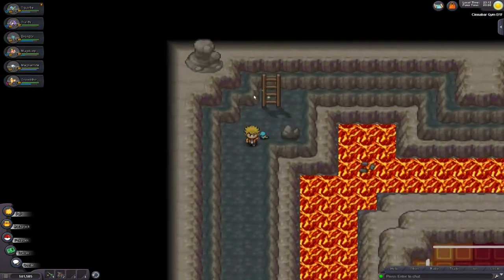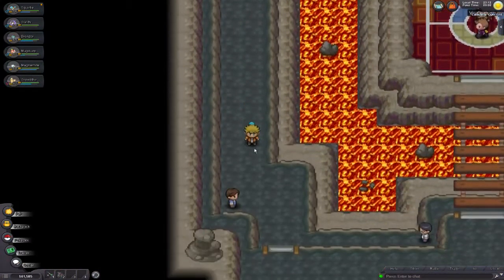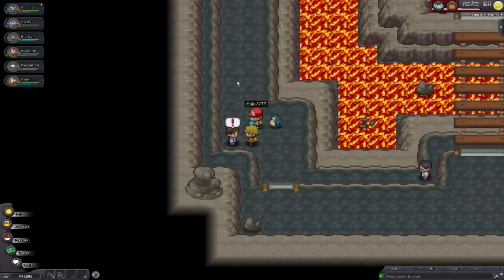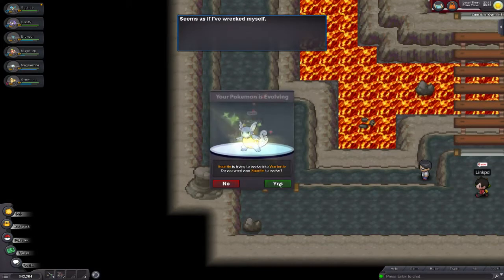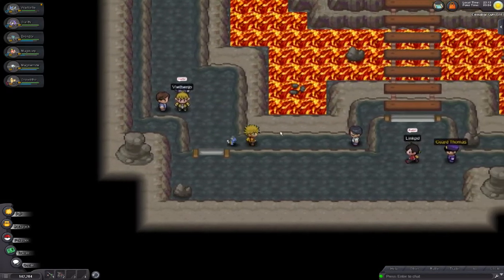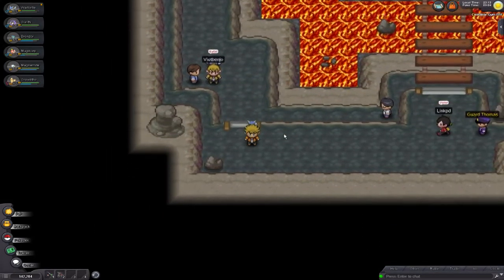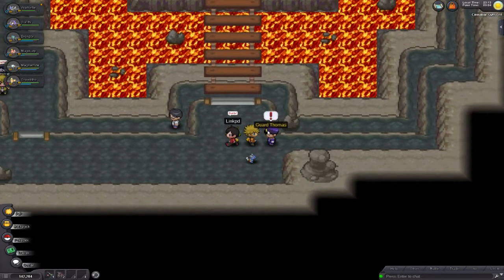So you talk to these guys. You talk to the NPC, and then you've got to come down here — there's another trainer, actually two trainers. That scientist-looking guy — I think he sells a TM, maybe. I'll just see if he's a trainer.